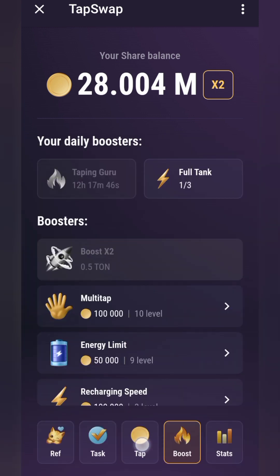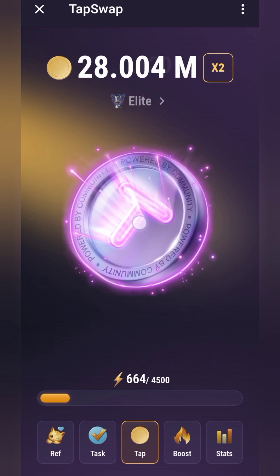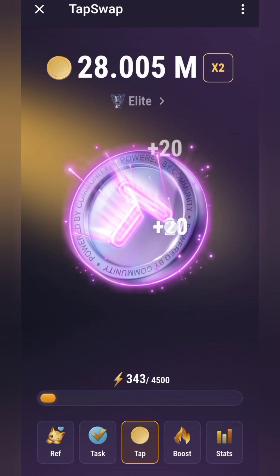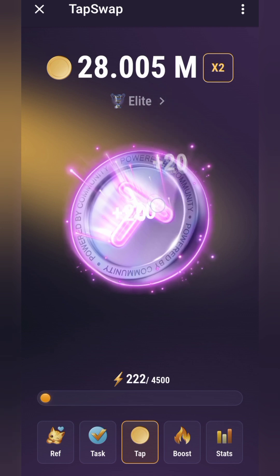I go straight to the tap button, and I can see my button has changed from the normal tap swap button to a super cyan button — let's call it a super button. If I tap, I'm getting 20 points. But my balance hasn't added up; I'm supposed to have 28 million points but it's not reflecting. I'm not sure why my points did not add up.